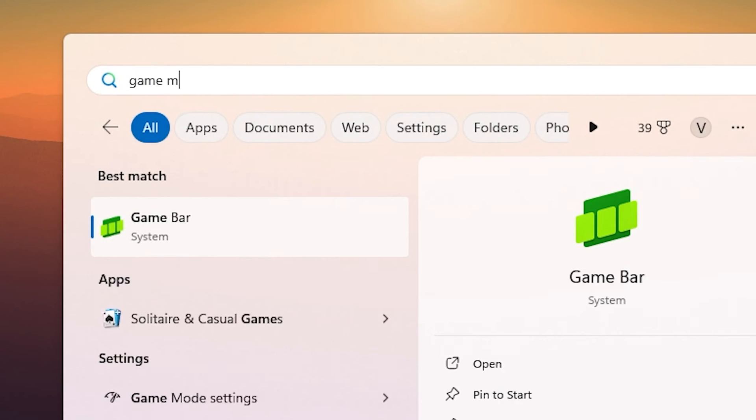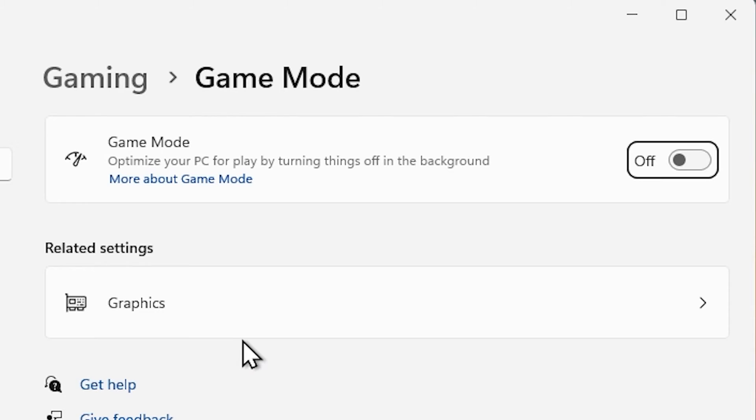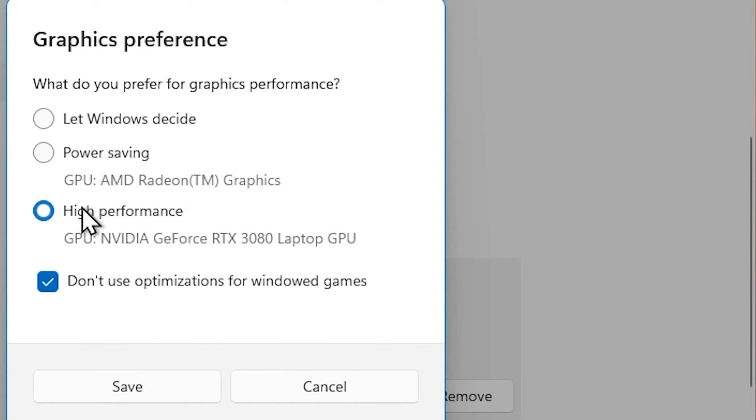Next, type 'Game Mode' in the search bar, make sure it's running and enabled. Then click on Graphics Settings, find League of Legends, and make sure it's set to run on the correct graphics card.